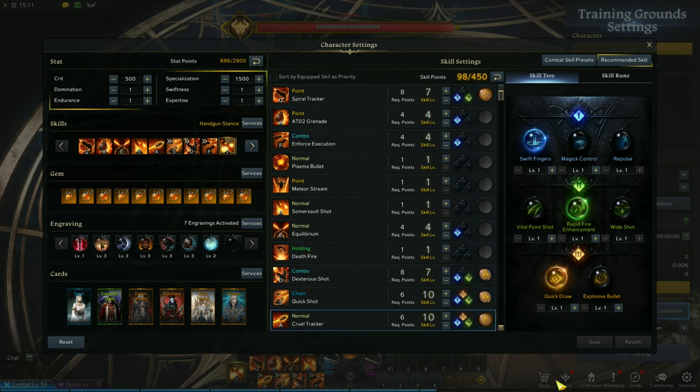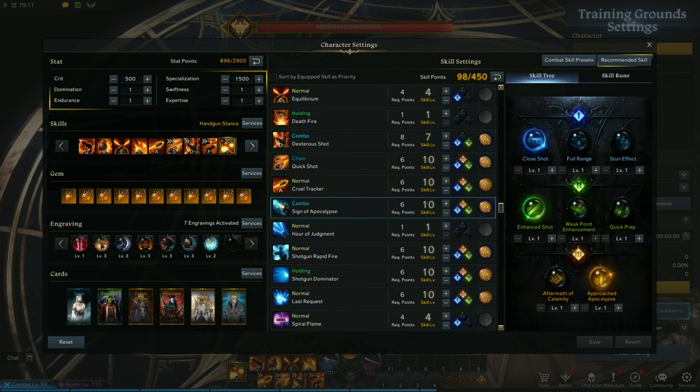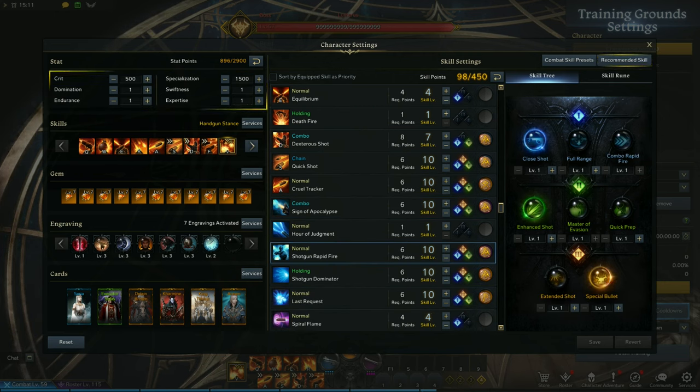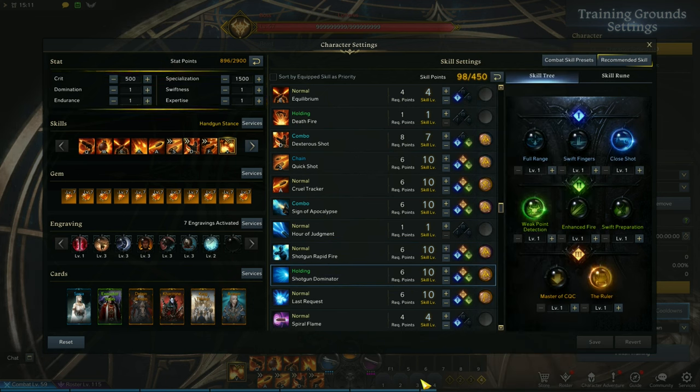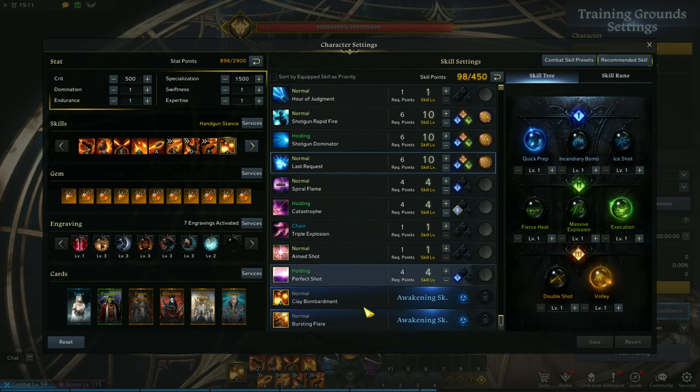If you're not familiar with conviction and the judgment rune, I'll leave a link in the description. Now the shotgun skills — these are your main damaging skills and are best used behind an enemy at close range. First shotgun skill is Sign of Apocalypse — use gale wind here. Second is Shotgun Rapid Fire — use gale wind rune here. Third is Dominator, another DPS skill — use gale wind here. Fourth is Last Request, a hard-hitting skill and also a very good stagger skill — use your best overwhelm rune here. As for the rest, don't worry about the rifle skills; those are just filler skills used to maintain adrenaline or when the enemy is too far.